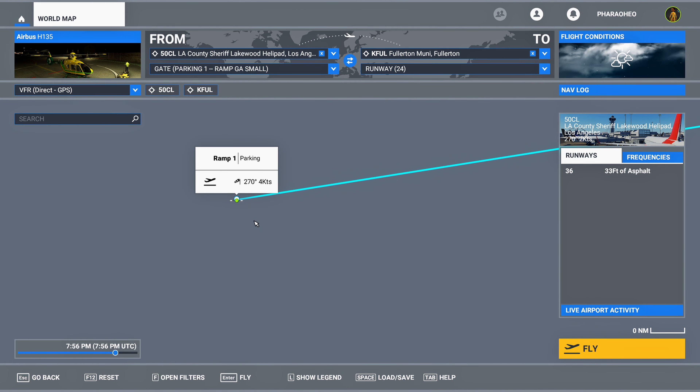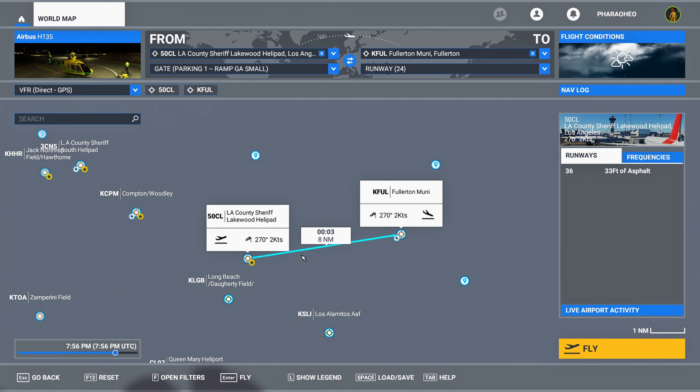One point before we start: with our mod it's recommended that you start from a parking spot or ramp. Don't start from an actual runway, because the aircraft will start with everything live. If you start from a parking spot, you'll have a perfect cold and dark start.